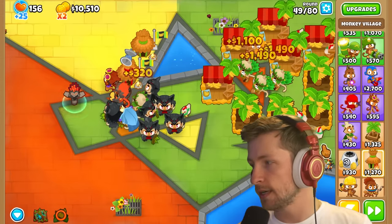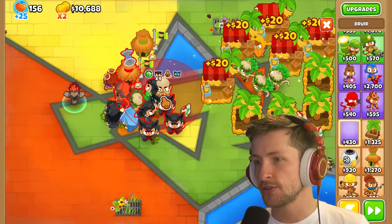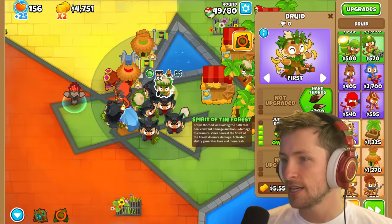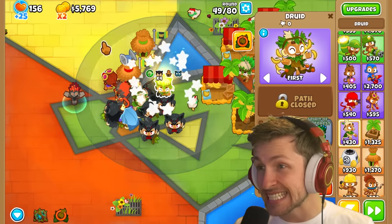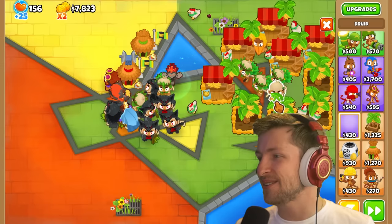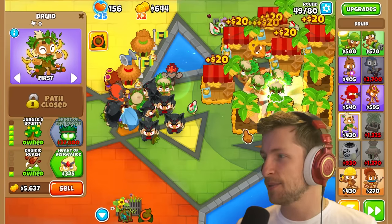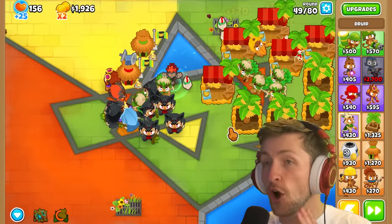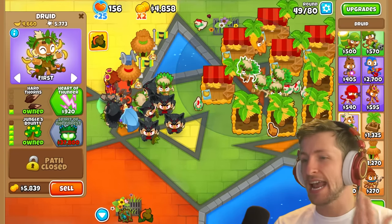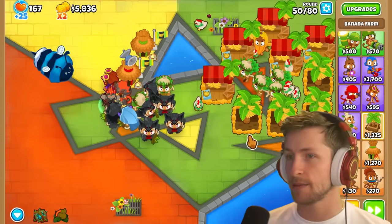I want to upgrade all of these Banana Farms to Marketplaces, because the Marketplaces increase our lives. Every time the Marketplace gives us extra lives, every single one of these Druids increases their Pierce by 1%, up to a max of 100%. So when we get to like 250 lives, all of these Druids will have an insane amount of Pierce. I think all the buffs we need for the Druids are down. I want to add more Druids — these get crazy range. Jungle's Bounty has basically global range.